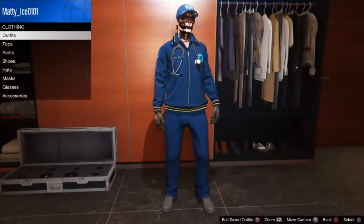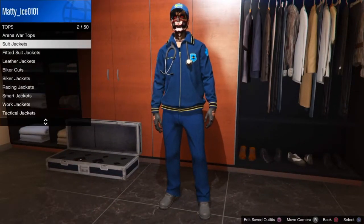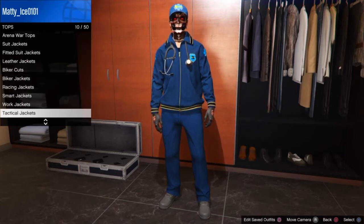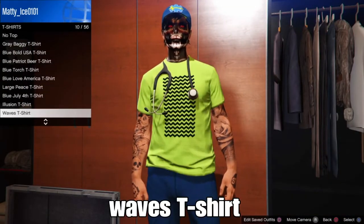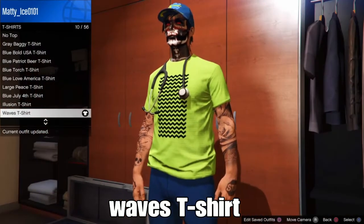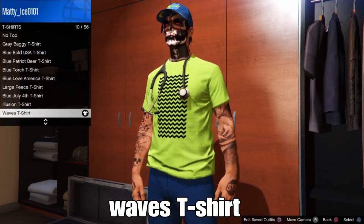To start the outfit, head up to the clone store or gun store. Go to Tops, then go down to T-shirts. From T-shirts, select the Waves T-shirt — this one here. After selecting the t-shirt, back out.